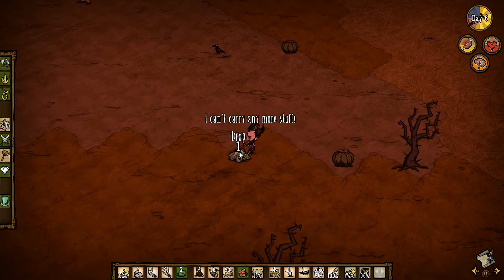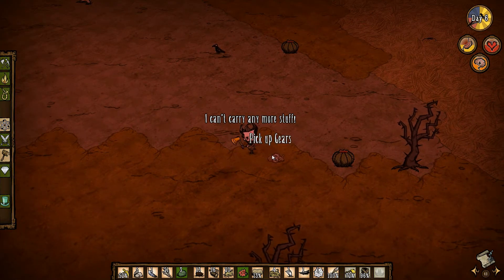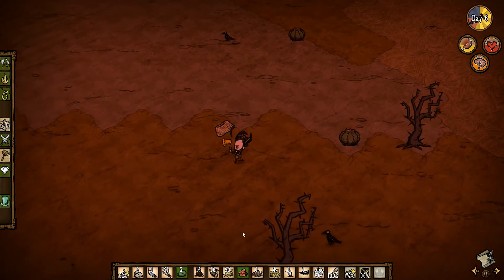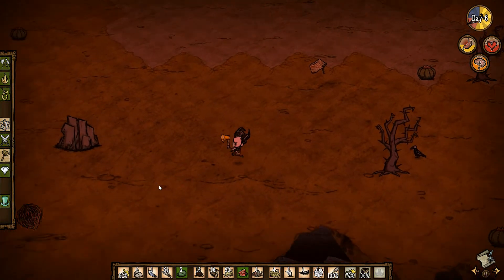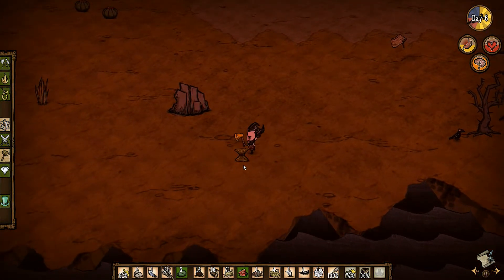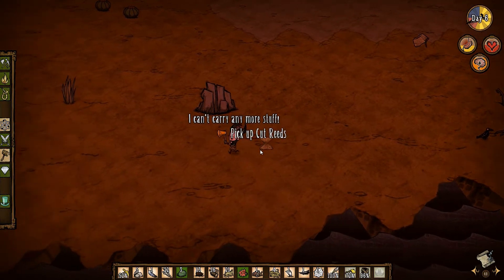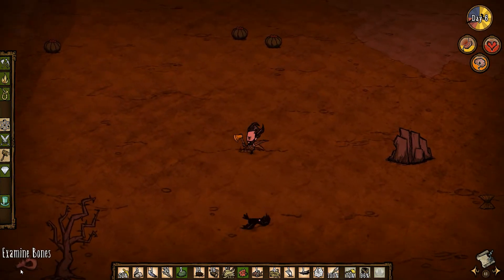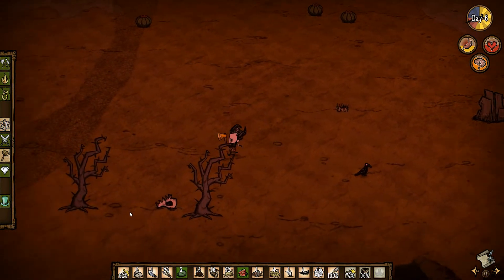Let's pick some more tumbleweeds here. We got some gears — those can be quite hard to find, so I want to take those with me. That trap only had like 13% left anyway. I might want to camp up here because I'm not going to get back to my base in time, I think. Let's just scout for a good spot.